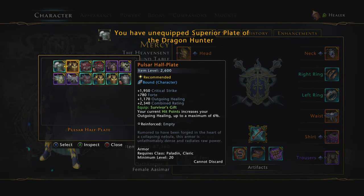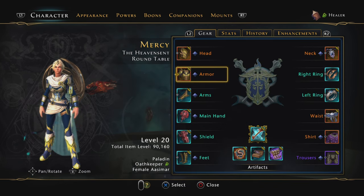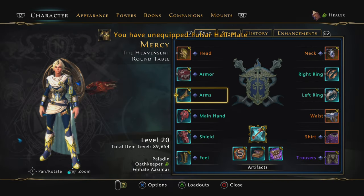Another one you can use is the one from the advanced income — you get 6% outgoing healing. The thing is, it's a higher item level. But you lose the support you give for the other players, and as soon as you take damage you no longer get the 6%. So I don't like it. I'll stick with the one from the Master Demo Web Pits.